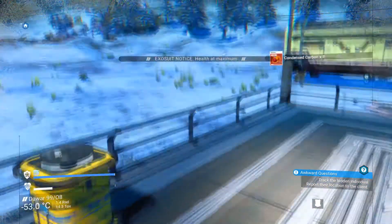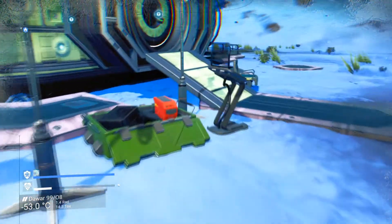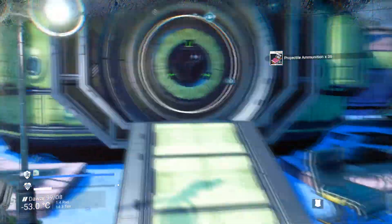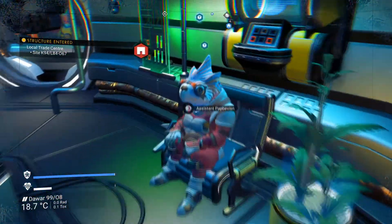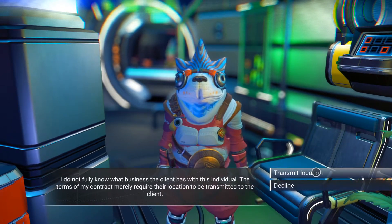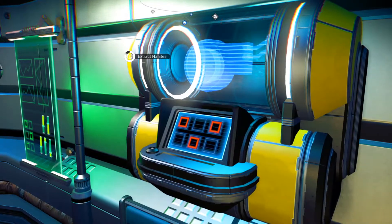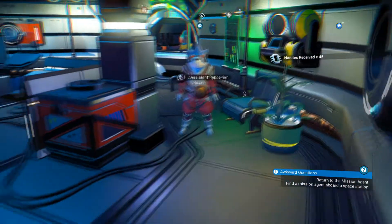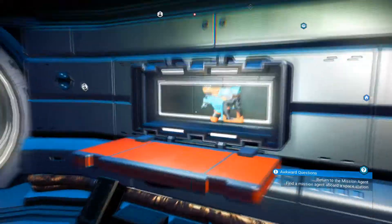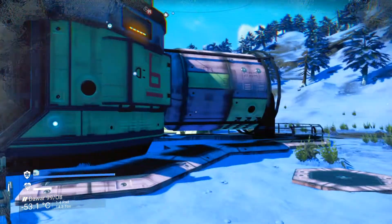In some ways the health capacity is redundant — and I'm probably taking a risk saying that because Hello Games may make survival tougher in the future, especially if they bring in more extreme planets. Transmitting the location of my target. It could be really fun if they added assassination missions — especially if it affected your standing and NPCs wouldn't talk to you if you upset them.